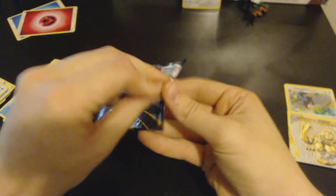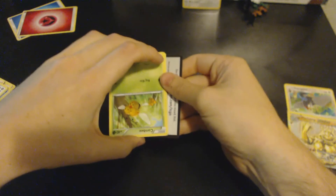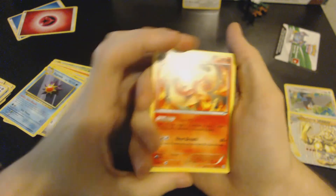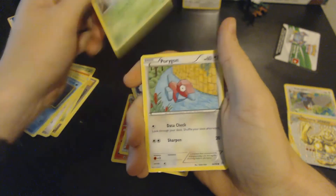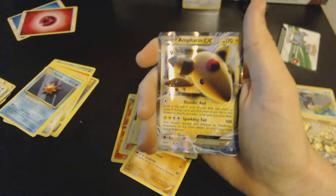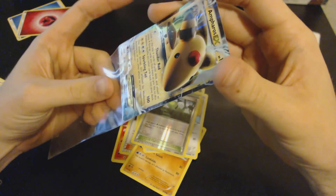We will get on with the Ancient Origins — let's hope for some last pack magic. We definitely want to get some full art hype. This is my code card. We have a Flareon, Lysandre's Trump Card, Vespiquen, Combee, Quagsire, Meowth, Spinarak, Porygon — we have a reverse holo Forest of Giant Plants and we have an Ampharos EX! The last pack magic comes through — that is what I'm talking about! Yes!